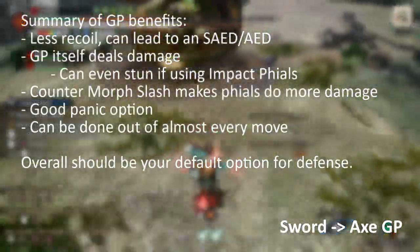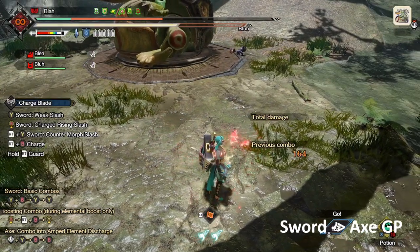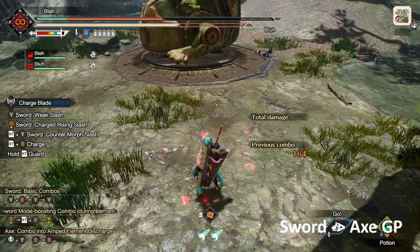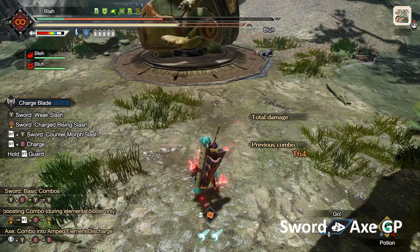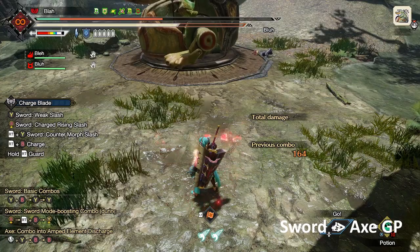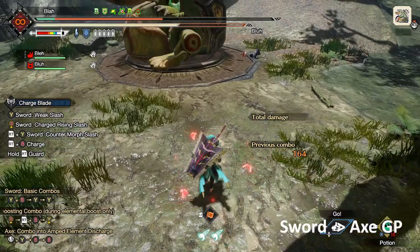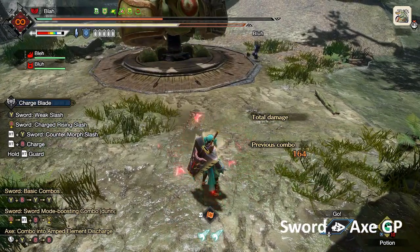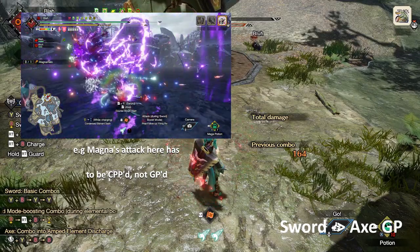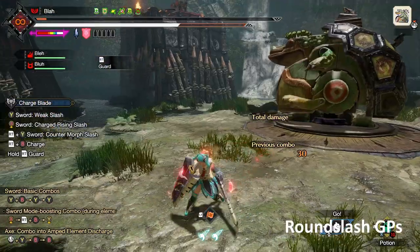There are some downsides. It still uses your shield, so you will still take chip damage — and if you're guarding a move that does a lot of damage, like a supernova, you'll take a lot of chip damage. It also consumes a lot of sharpness. And even with a guard point, there are some moves that are so powerful that if you try to guard point them and then SAD, you just can't. For some moves, you'll have to use Counter Peak Performance in order to SAD the monster.